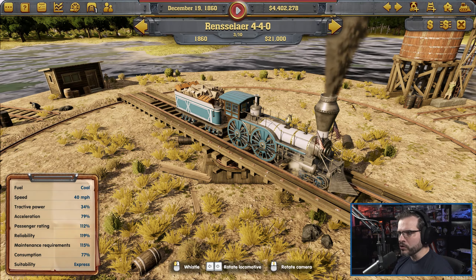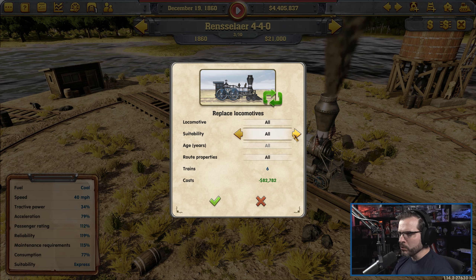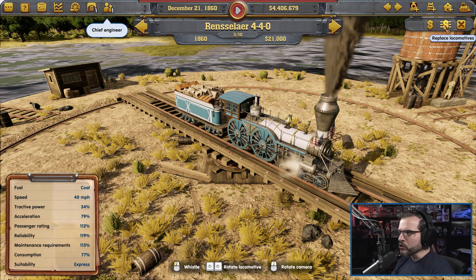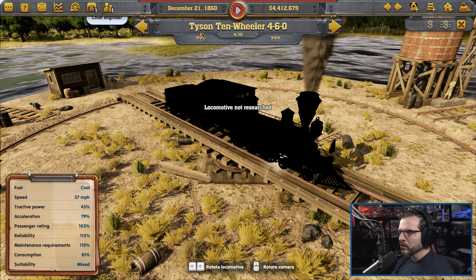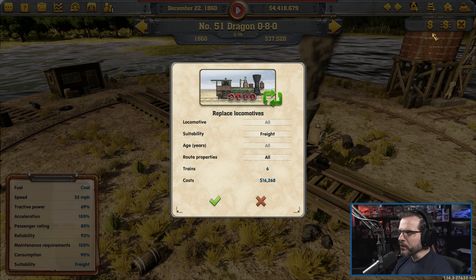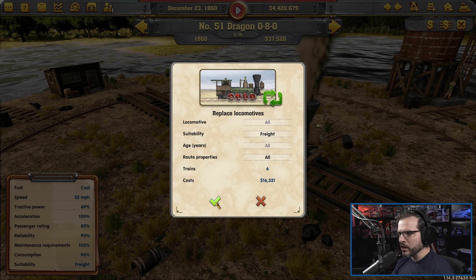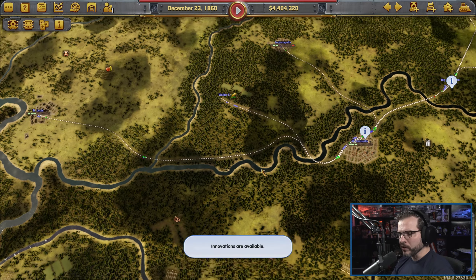So that takes care of all that. We'll go ahead and go to the train shed. We'll replace locomotives that are freight only with the Dragon. Anything that is freight only — this is all six trains. It only costs $16,000 — that's not bad. Slightly better train. That gets that.